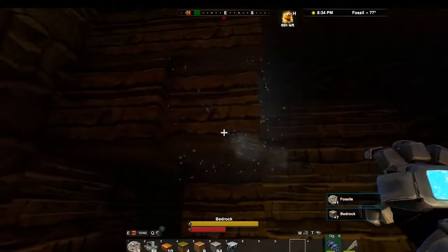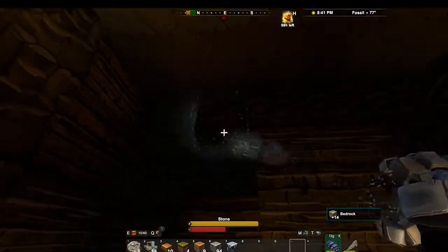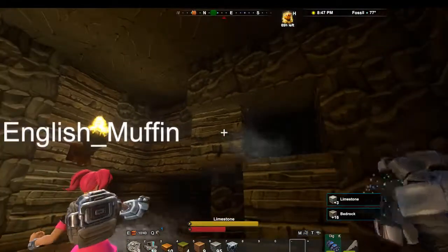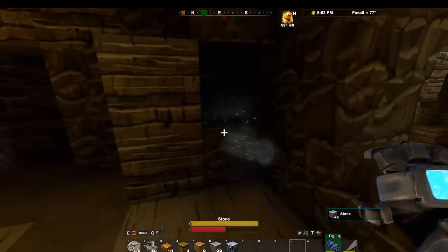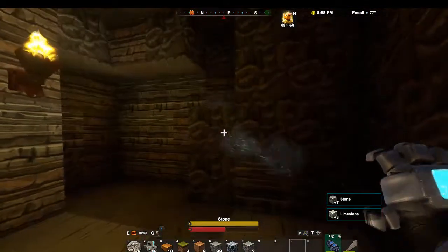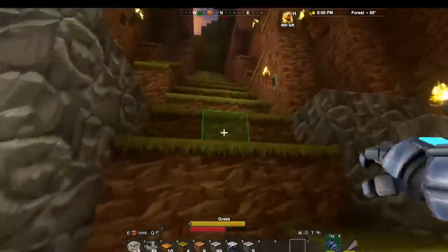I found more fossils. Did you know that you can right-click and place a torch? I'm out of torches. Did you just turn around and try to cut me out? It's getting dark - I'm heading back so I can craft some stuff. That's a good call, let's get out of here.